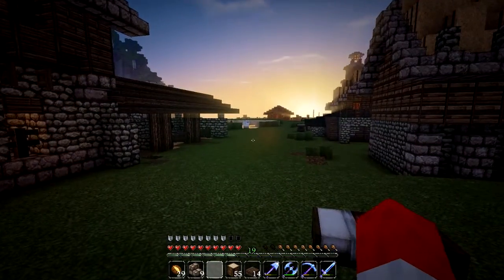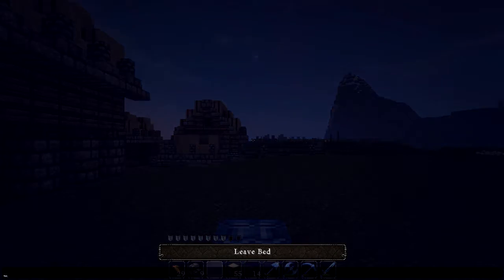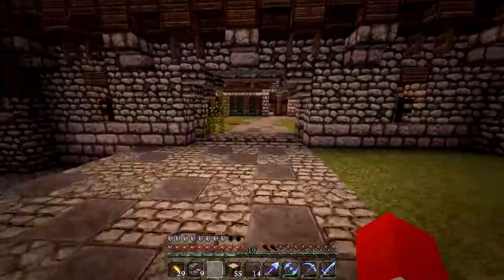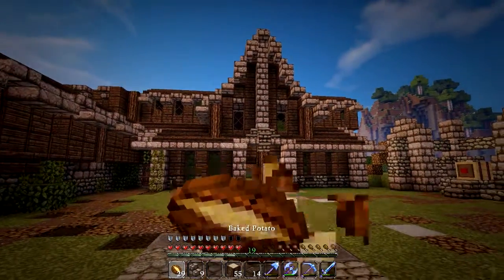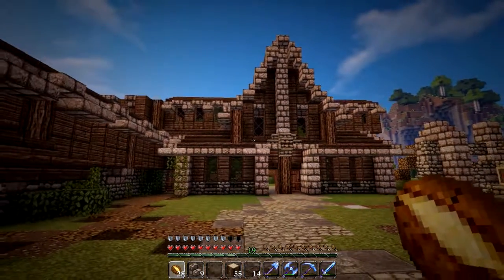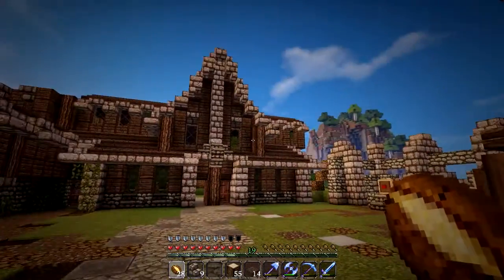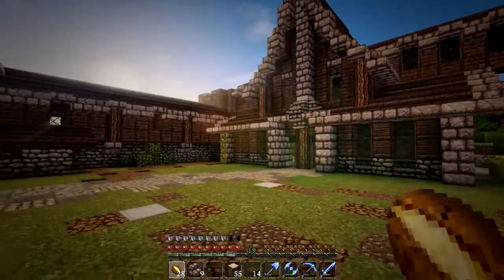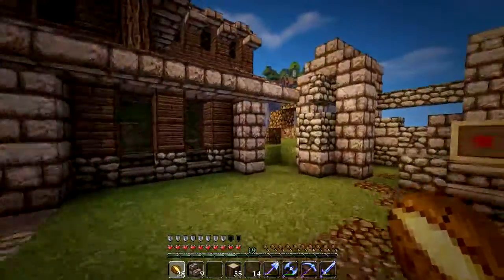I've done some work right here. Last episode I was talking about how the building looked kind of weird - it didn't look big enough or fleshed out enough - and that it would be fixed once I added these. I did add them and I think it looks much better. I actually really like the way that looks now. This is obviously just the front face of it.